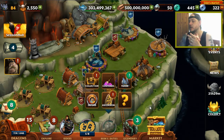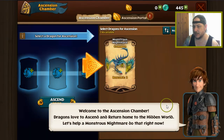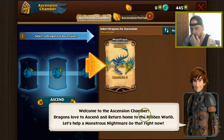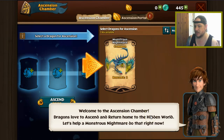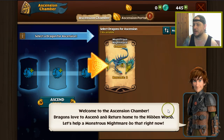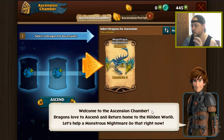Ascension — here we go. Let's have a look at what this is. Welcome to the Ascension Chamber: dragons love to ascend and then return home to the Hidden World. Let's help a Monstrous Nightmare do that right now. This must be where people are losing their high-level Monstrous Nightmares.